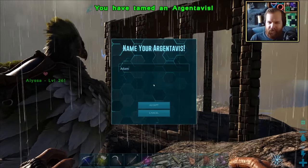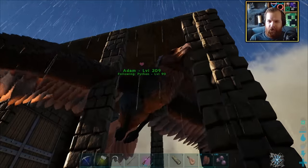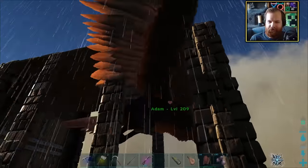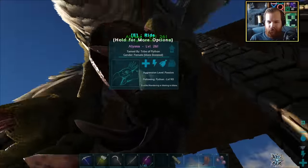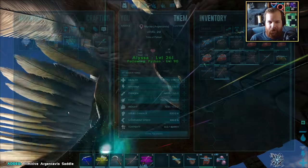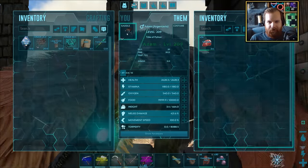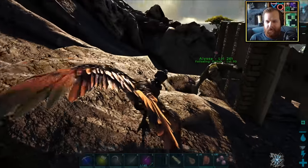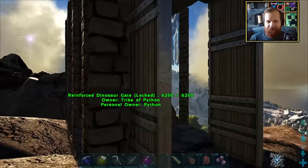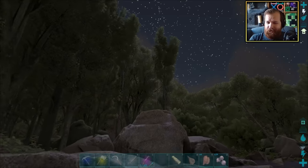There we have it, ladies and gentlemen — say hello to Adam the Argentavis, and you are a handsome lad as well! I need to go ahead and grab your saddle, put it on Adam here. There we are — then we simply get out. Alyssa has been dropped off, and that means only one thing: it's rampage time. Let's do this thing.